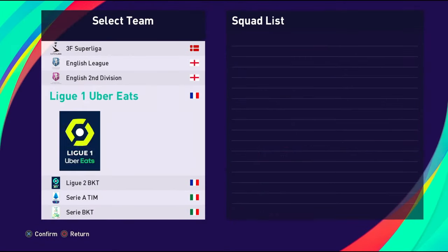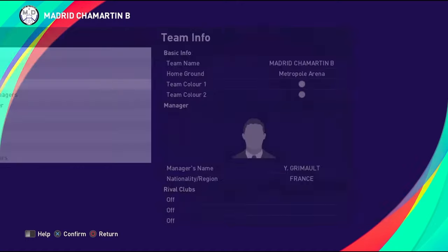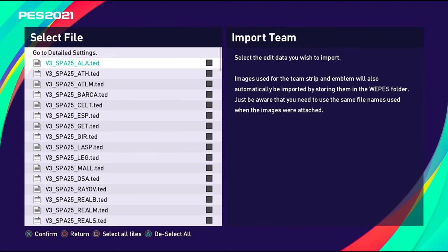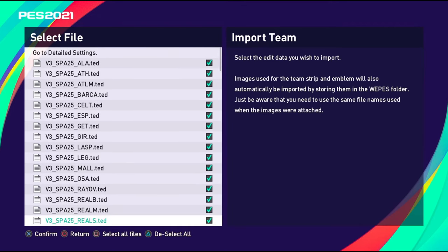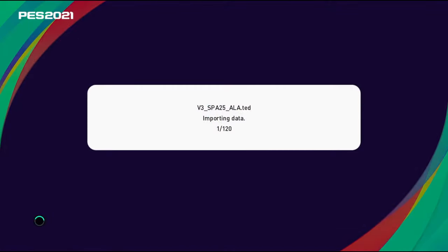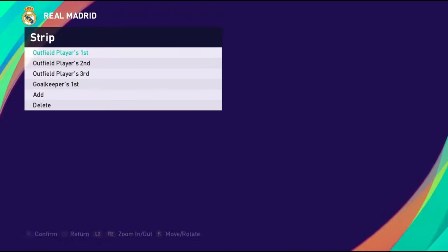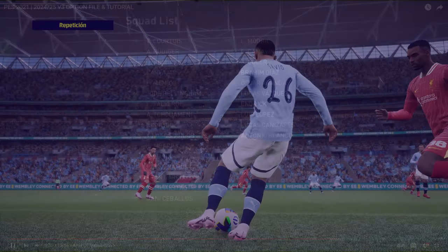This is PES 2021 on console — the PS5 version of PES 2021. With edit mode, they were called option files. When you applied an option file, this is before applying one — you've got the generic Real Madrid kit before you edited the game. But then you could edit pretty much everything about the team: the squad data, squad numbers, player faces. You could create youngsters with real faces. Obviously the more detail you put in, the better. You've got Ancelotti in there, the Real Madrid home, away, goalkeeper, and third kits.